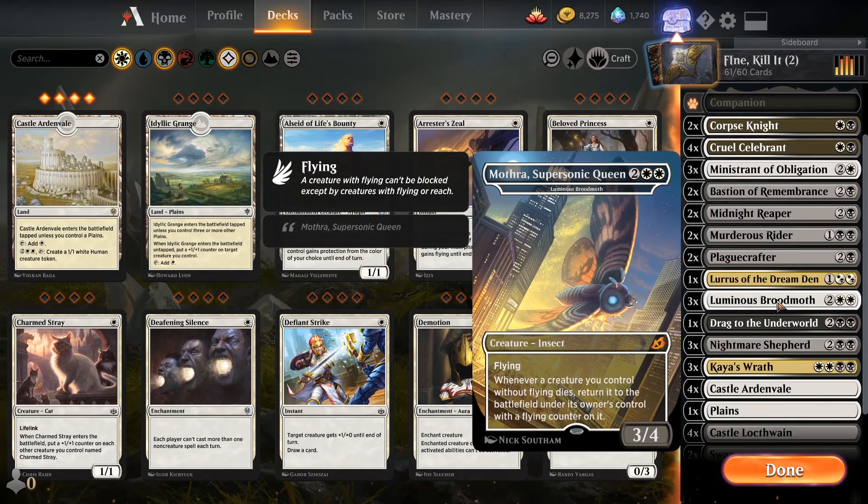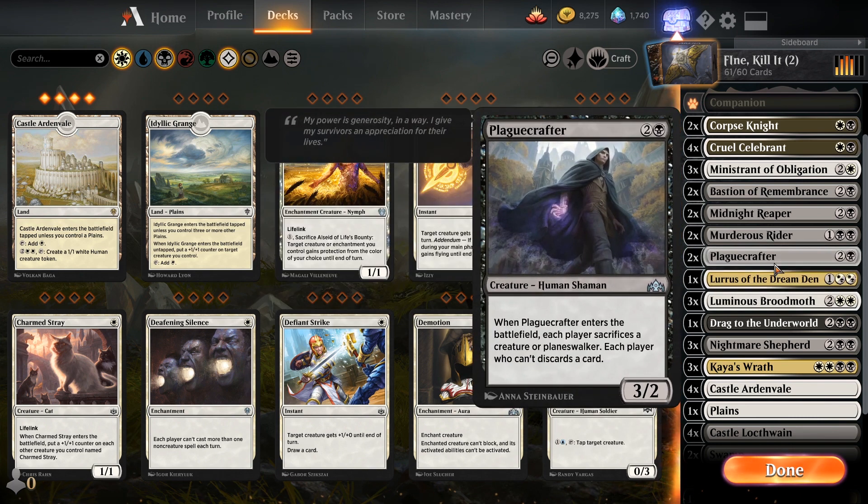Then we got the strangely not-legendary Luminous Broodmoth — aka Mothra Supersonic Queen. It's a flying 3/4, so that's damage in the air and a blocker in the air. Whenever a creature you control without flying dies, including tokens, return it to the battlefield with a flying counter on it. I thought this didn't work with tokens, but tokens are considered to go to the graveyard. They gotta kill everything twice — almost every damn thing in this deck is on the ground. So with Plague Crafter, you drop it, select itself, and it comes right back flying. Now he's flying — choose him again.